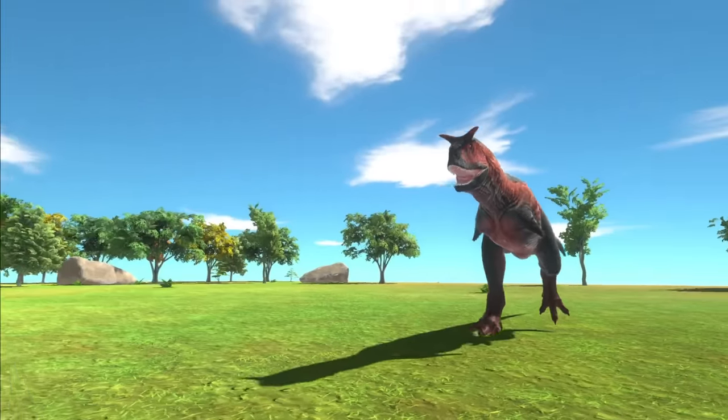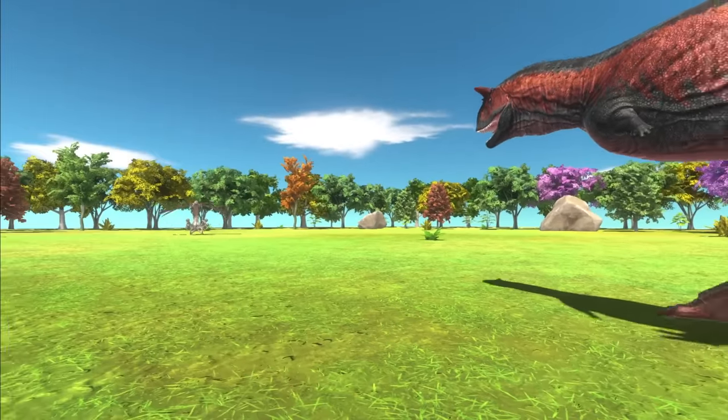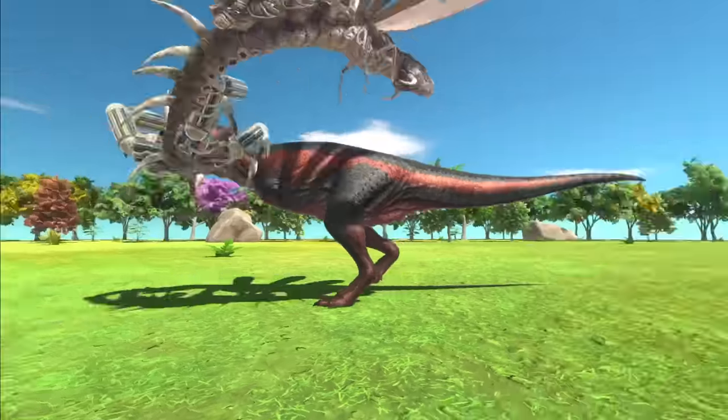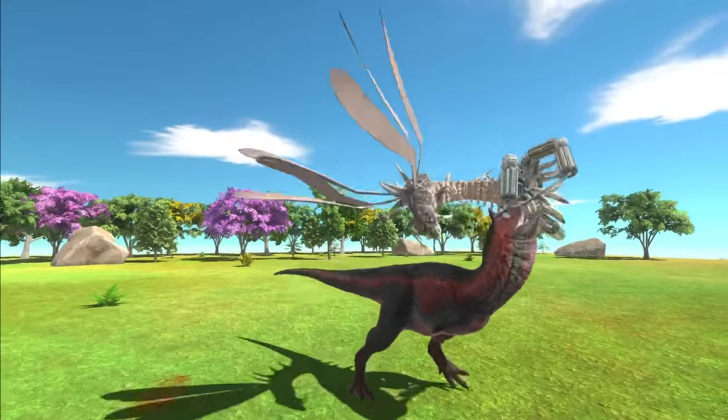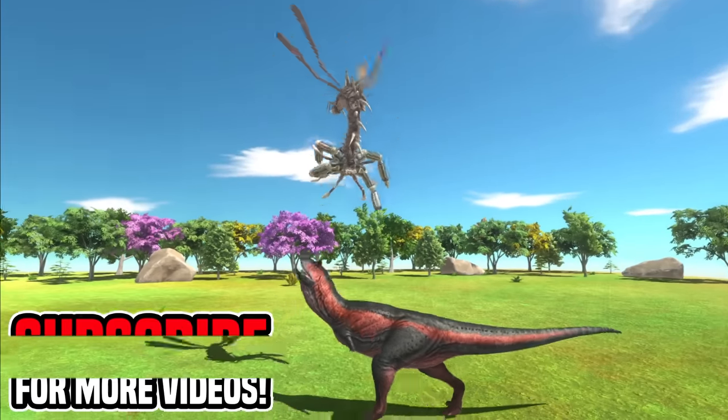Our first test subject is a Carnotaurus — a dinosaur that probably weighs quite a bit. It didn't even take off! I think the grappling hooks might be weighing it down. Oh no — it can still fly, but we are not having much luck picking up the dinosaur right now.